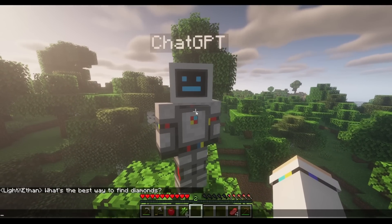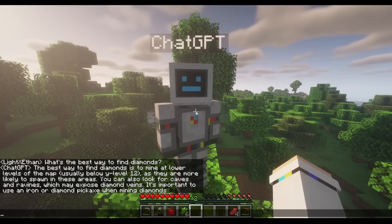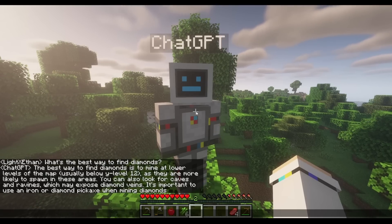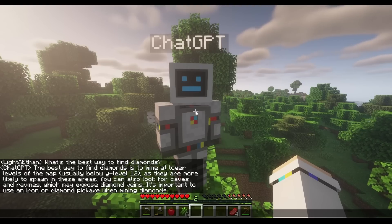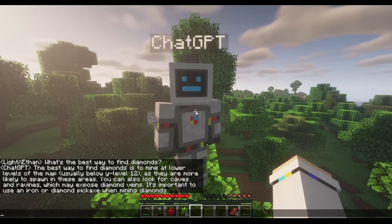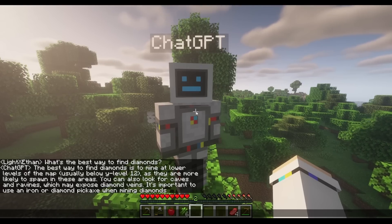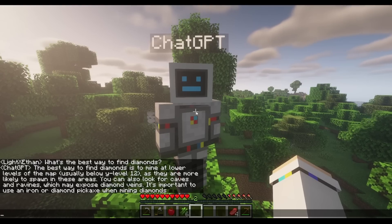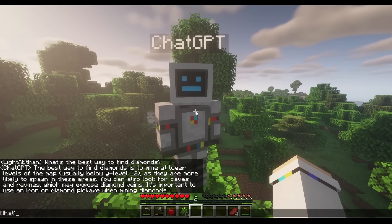Let's end with some trivia questions. First: what's the best way to find diamonds? The AI answers: mine at lower levels of the map, usually around Y-level 12, as diamonds are more likely to spawn there. You can also look for caves and ravines which may expose diamond veins. It's important to use an iron or diamond pickaxe when mining diamonds.